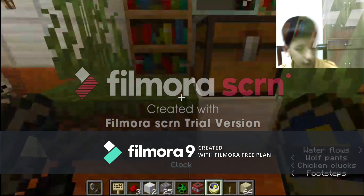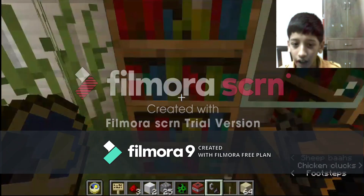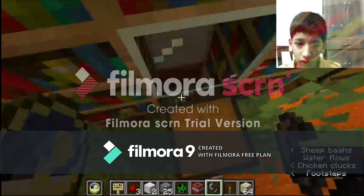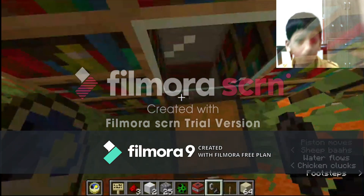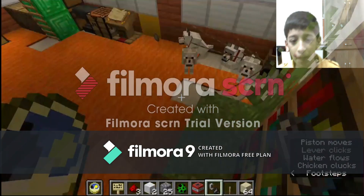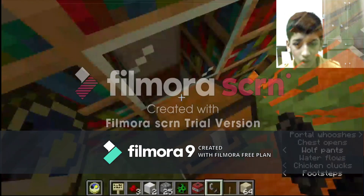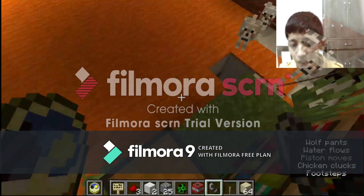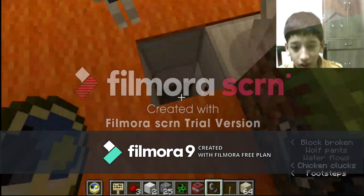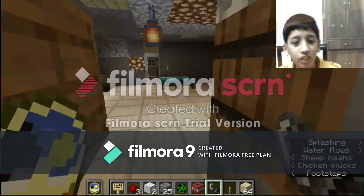The first secret in the game is our secret base behind the chest. Nobody can tell there's a secret base near this. As you jump on the chest and pull the lever, you can just jump down.